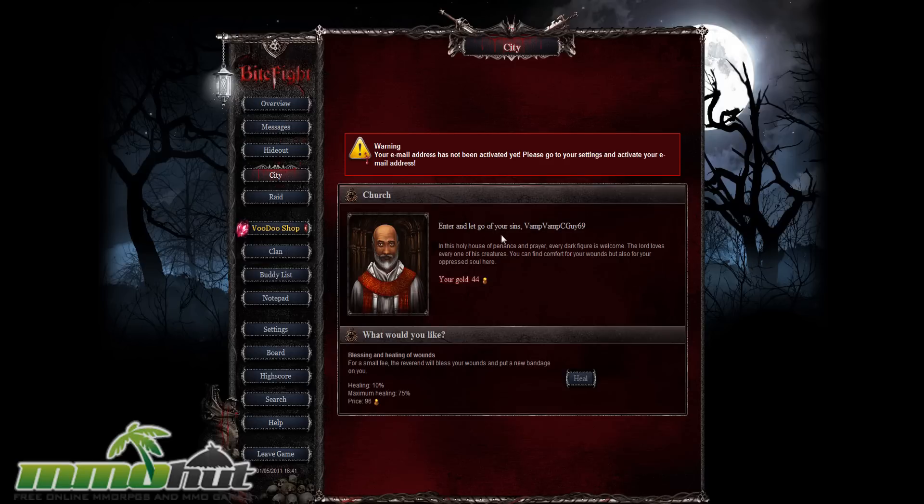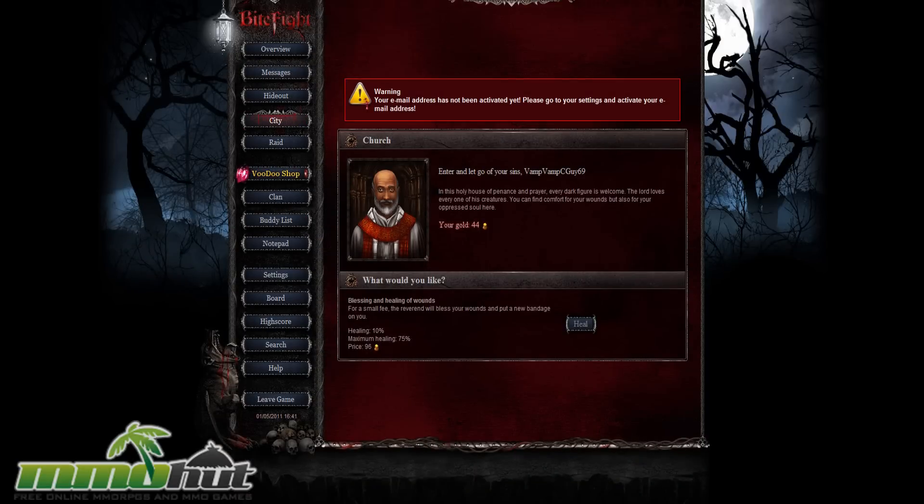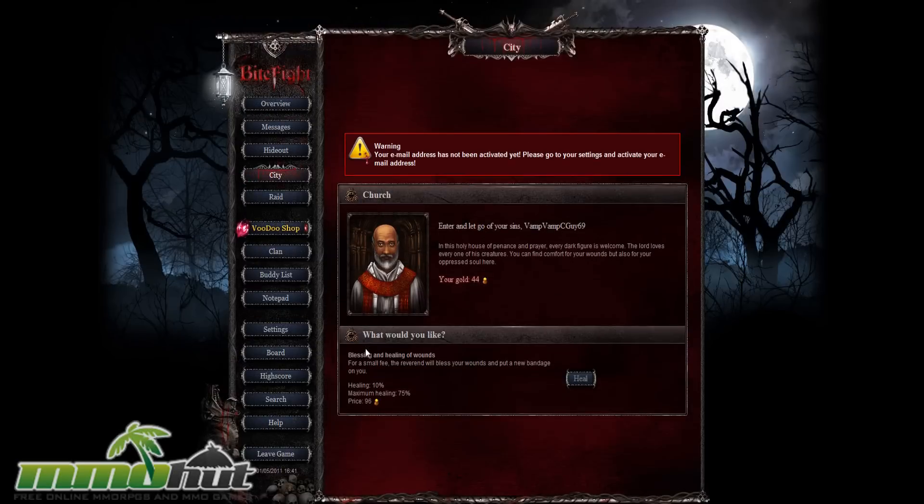Got my church over here — In the Holy House of Penance and Prayer, even dark figures are welcome. They're cool with werewolves and vampires coming in here to chill. Maximum healing is 75, but it costs 96 gold to heal 10%. That is expensive, and I have no money right now anyway so I can't even do that.